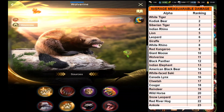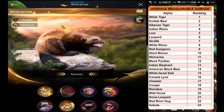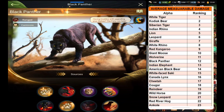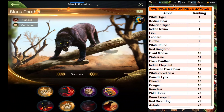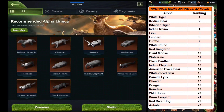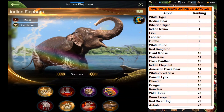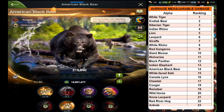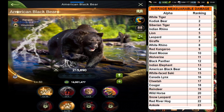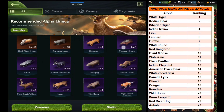After Giant Moose there is Wolverine on the 11th rank — this is an omnivorous type alpha and I haven't got it yet. On the 12th rank is Black Panther — I got this at the beginning of the game and later used its shards to upgrade my White Tiger. After Black Panther, Indian Elephant is on the 13th rank — I haven't got it yet, it's a herbivorous type. American Black Bear is on the 14th rank — it's a rather useless omnivorous type alpha.